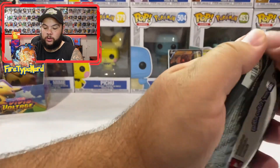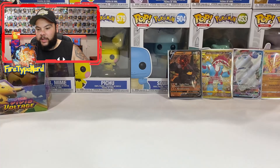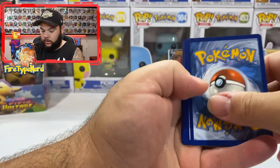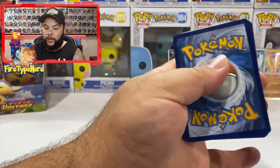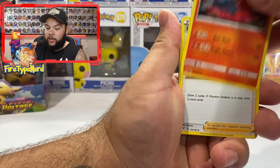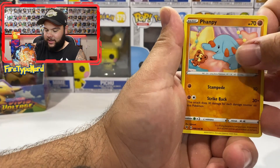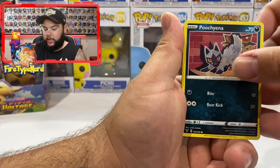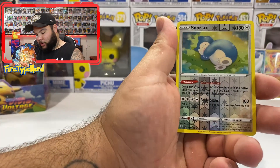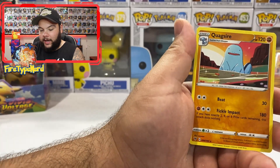We have a Zarude. We got one Zamazenta Amazing Rare — I did an opening last week where we got heaps of Amazing Rares in that one video. Water Energy, Magcargo, League Staff, Cormorant, Phantump, Shuppet, Poochyena, Voltorb, Rockruff, Snorlax Reverse Holo — that is sick, I didn't even know you can get a Snorlax in this set — and a Quagsire.